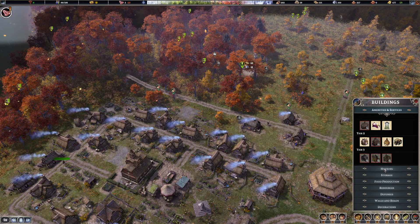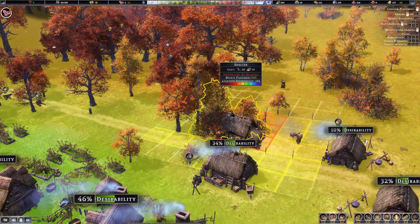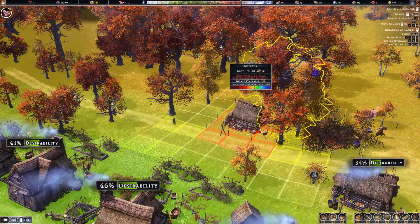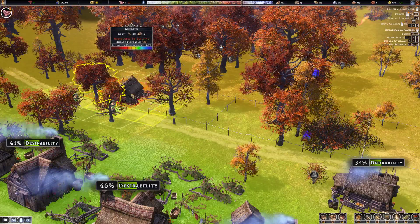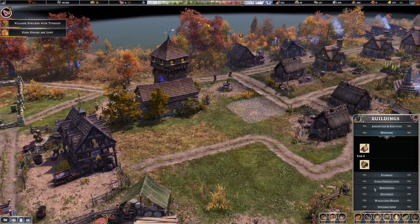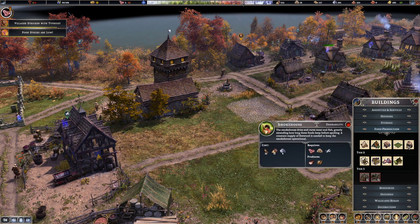Do I have a school? I'm clicking and nothing's happening. Not there, not there — I'll space one out, we'll go with that. What else can we put here? Food production wise — we could do an arborist. We have the smoke house.